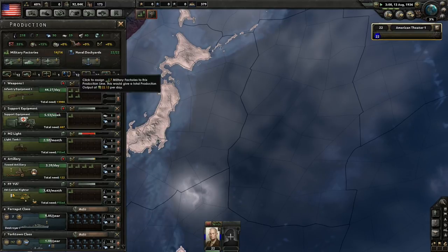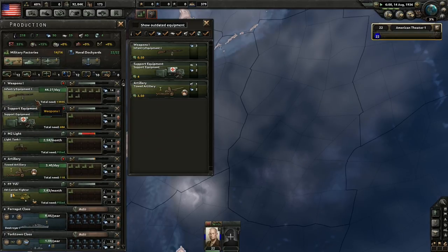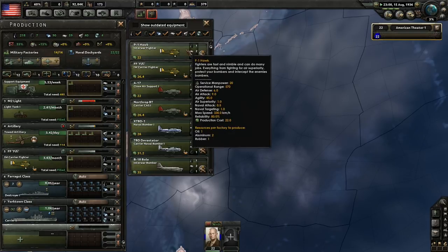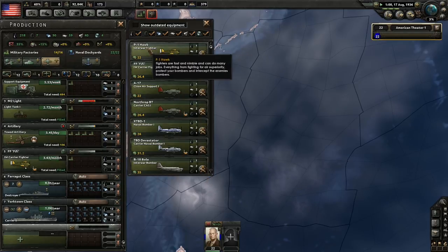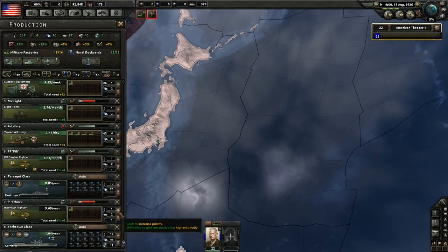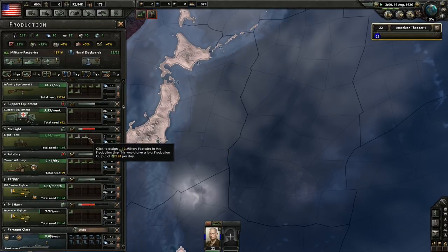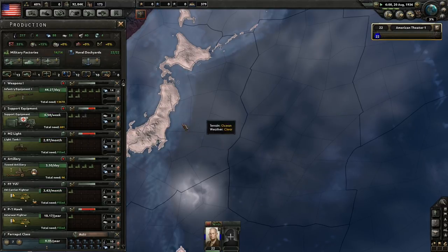I have two factories, so I'm going to make another line. We have infantry equipment and artillery — making sure we have everything done. These are carrier fighters; I want actual fighter fighters. It's 1937 now and Germany had the Olympics. We have a shortage, so I'm going to put more factories on fighter production. I'll transfer more factories when necessary, but we also probably want to get some destroyers too.